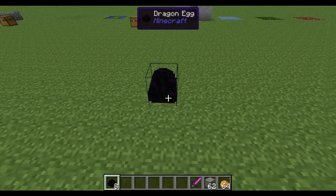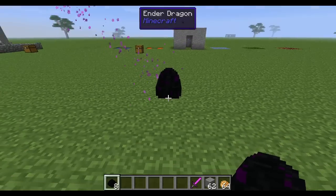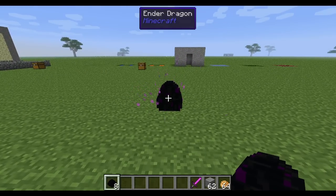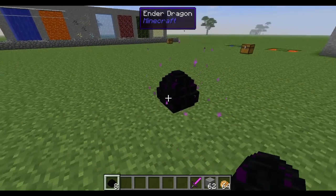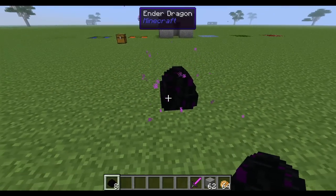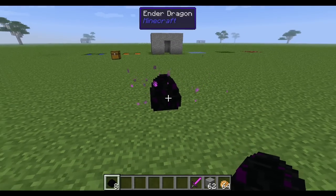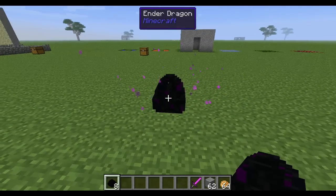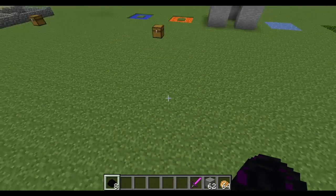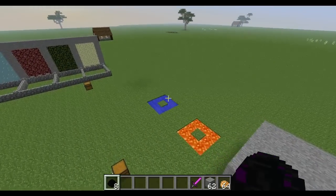To hatch a dragon egg, just place it on the ground and right click it. It'll start moving, get some particles, and you'll see it change from 'dragon egg' to 'ender dragon.' The ender dragon is the default dragon type, and when it hatches it just looks like the dragon from the End. If you want one of the other dragons, you have to hatch it under certain conditions.